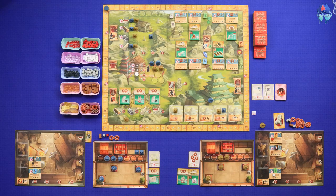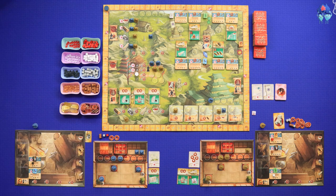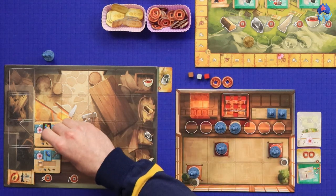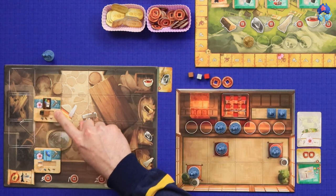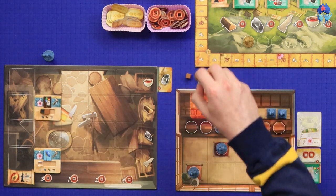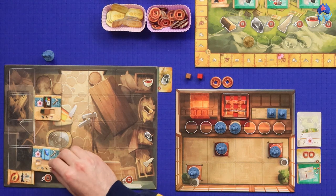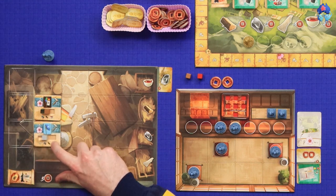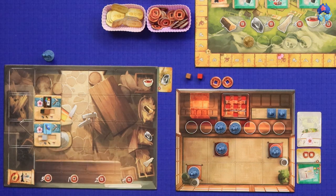I'm going to take a very similar turn and activate this column here. This sword requires wood, so I'll slide wood in and move it up to the next wood row. And I'm going to put stone as the next resource required in this one, so that slides up to the next stone row.